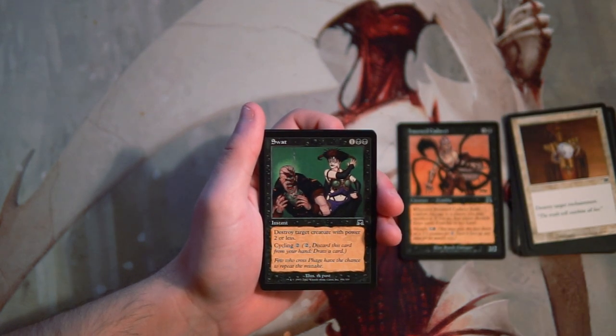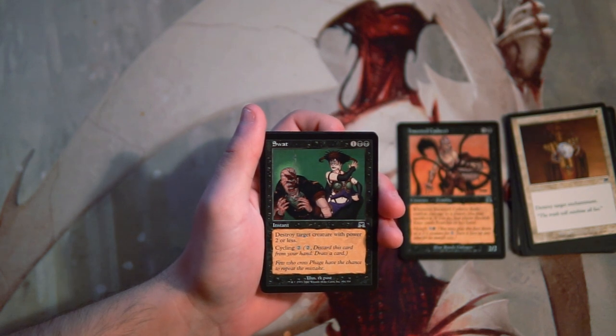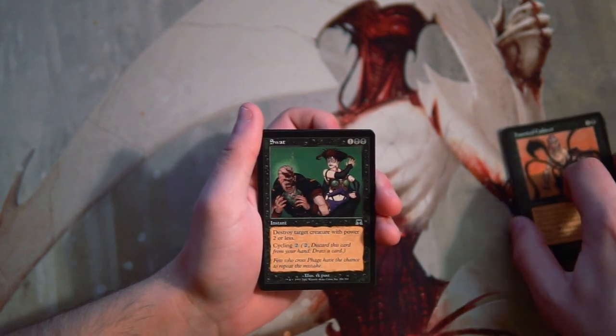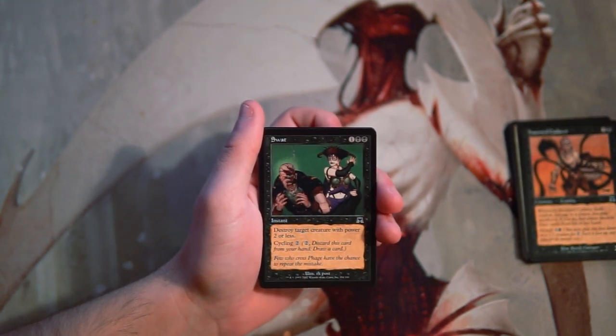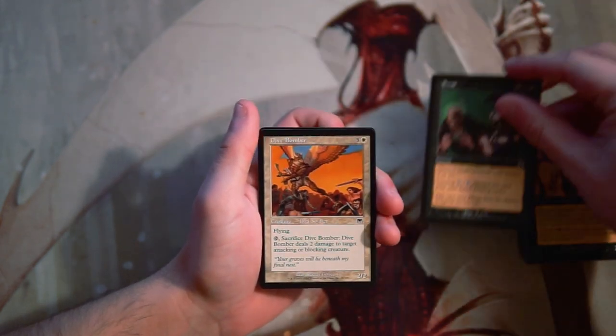Swat is 1 and 2 black for an instant — destroy target creature with power 2 or less, and you can cycle it for 2. This is a card I'm much more interested in. It's a safe pick because it is just a removal spell, and it has cycling as a safety net if you can't always use it. I like this card quite a lot, so for now that would be my pick.